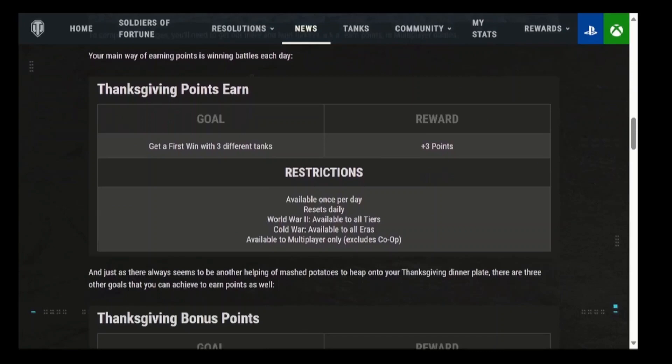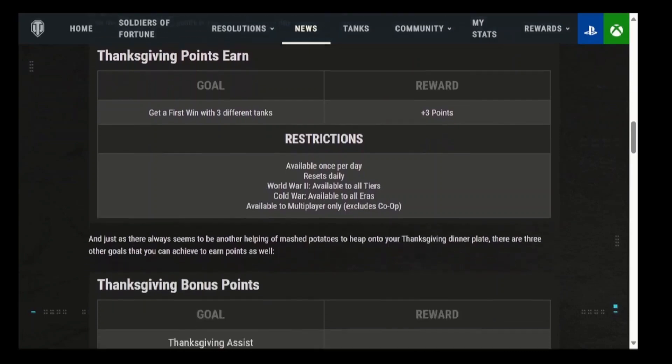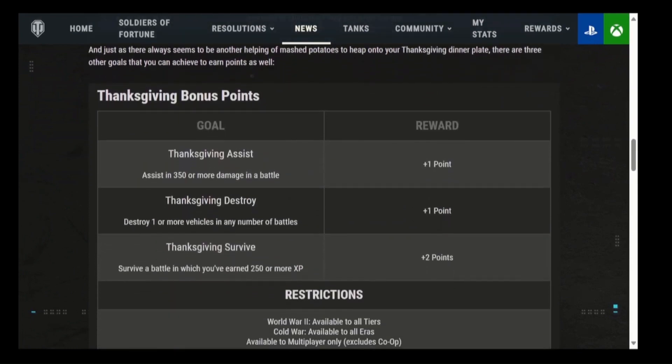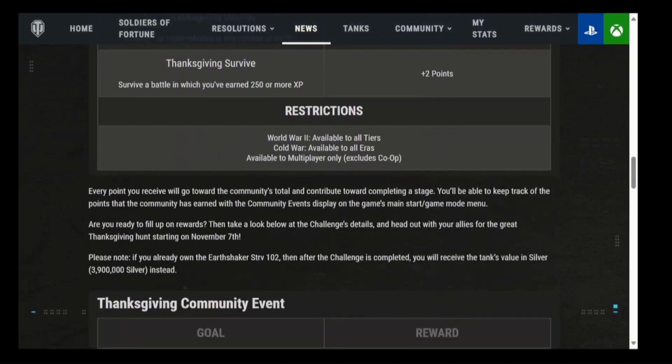Here are the Thanksgiving points you can earn. You've got a goal: get a first win with three different tanks — reward is plus three points. You get a point for 350 assistance damage, and a point for destroying one or more vehicles. There's also Thanksgiving Survives: survive a battle in which you've earned 250 or more experience — that's two points. Fantastic stuff.